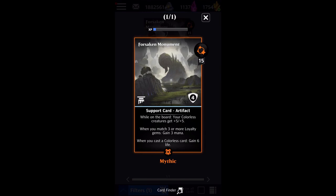Forsaken Monument is one of those rare cards that has a lot of abilities where you actually want all of the abilities on the card. It is a support, 15 mana, legendary, an artifact, with four shields. While on the board, your colorless creatures get a +5/+5 buff. When you match three or more loyalty gems, gain three mana. And when you cast a colorless card, gain six life.